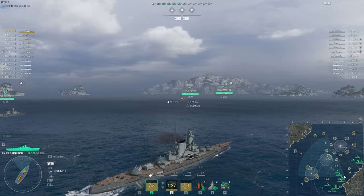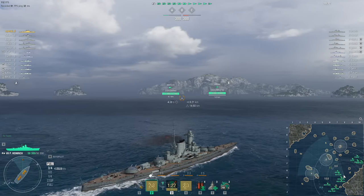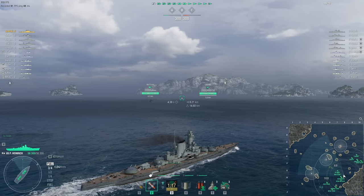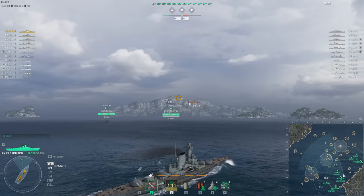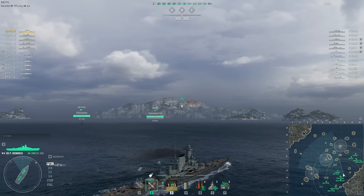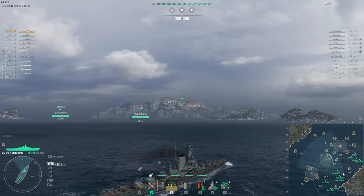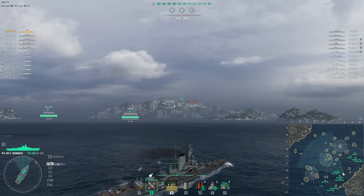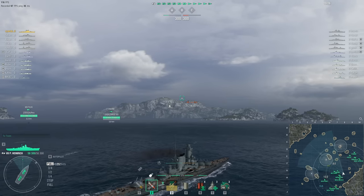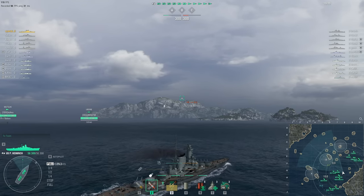This is Spartans in the German tier 7 battleship — although technically it's more of a battlecruiser — the Prince Heinrich, a very very good ship. The matchmaking in this domination battle on the Neighbors map has been pretty kind to him. He's top tier, in a very good ship, and there are no aircraft carriers, which means everybody's potentially going to have some fun. The only real downsides are a submarine in play on each team, and more importantly for a battleship, four destroyers on each team.